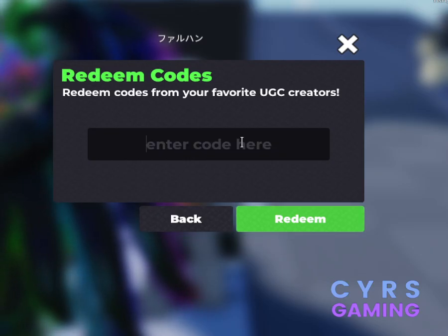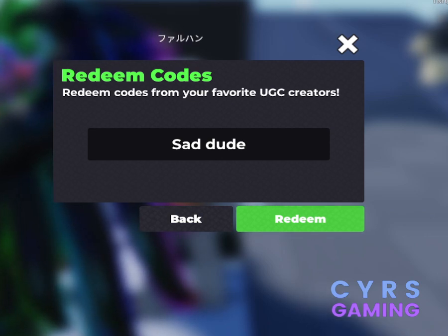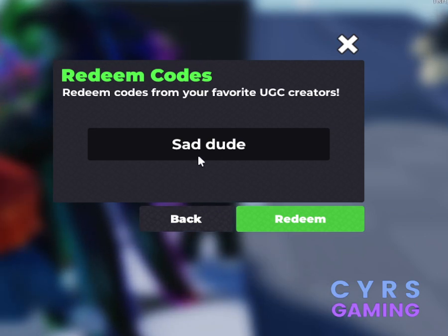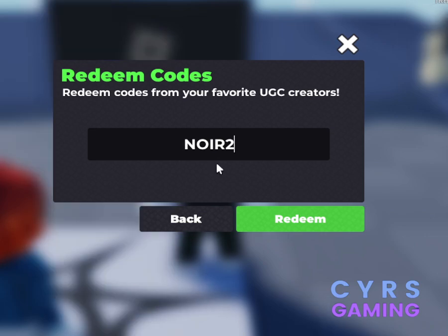Then we have another code for Saddu t-shirt. The code is S-A-D space D-U-D. Then we have another code for Neuer Crescendo t-shirt. The code for this one is N-O-I-R-2.